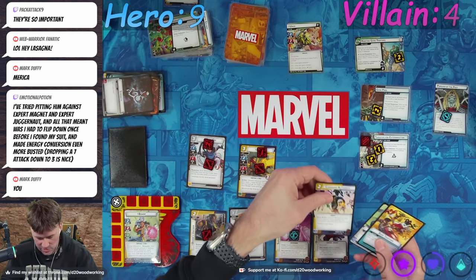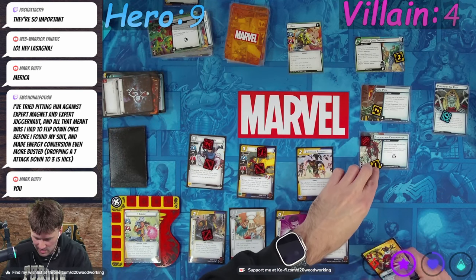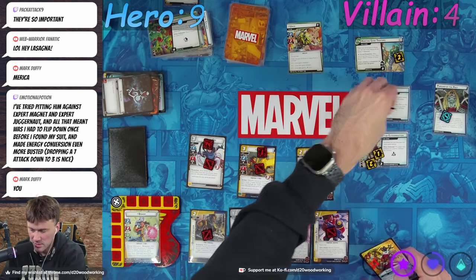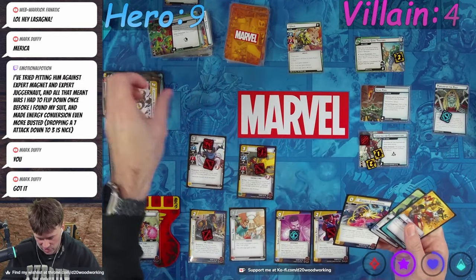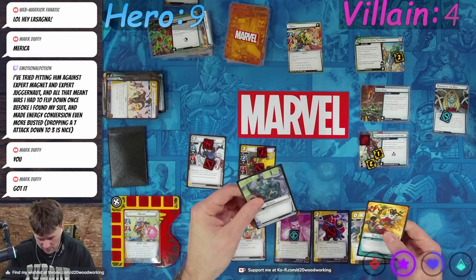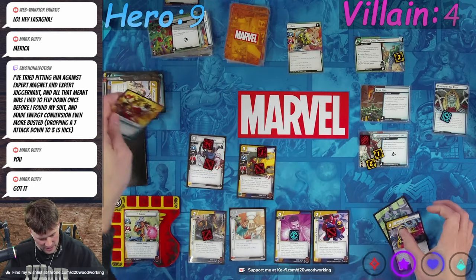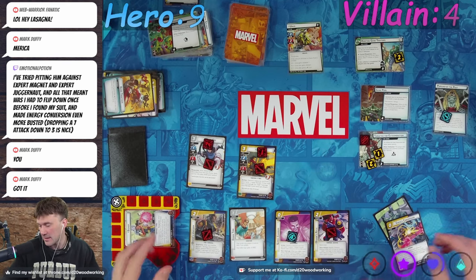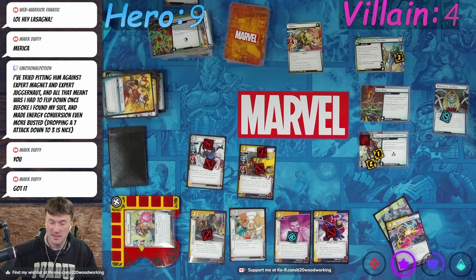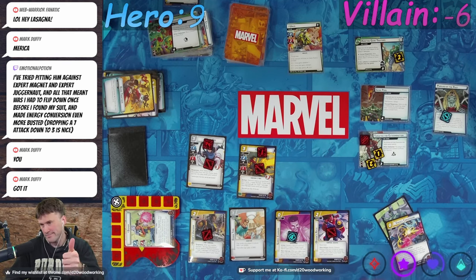Randall's going to deal three damage. Foxy deals one. We're going to throw away a double, do Command Authority — remove three threat. Let's remove three threat here, draw a card — Energy Conversion. We'll throw away Band Together. The supercharge is up to four — swing for eight, nine, ten. Two, three, four, five, six, seven, eight, nine, ten. Thank you!